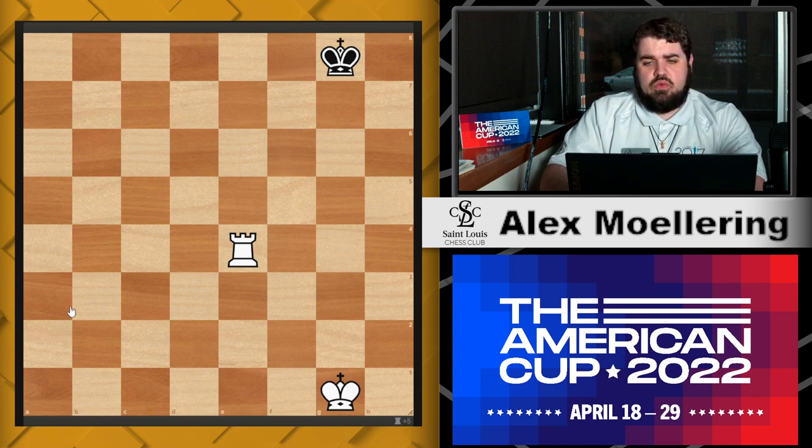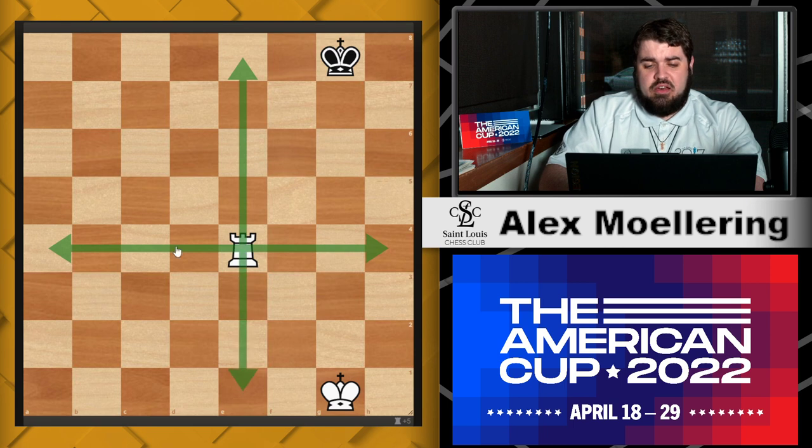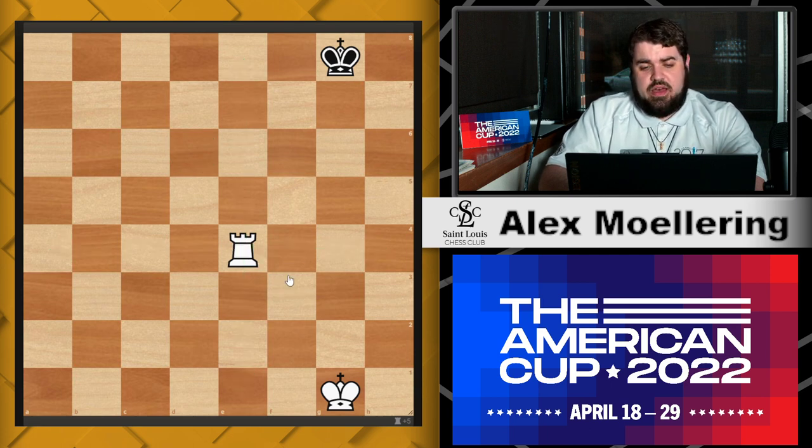We are going to get started with the Rook. Just the real basics: the Rook moves along all of the vertical and horizontal lines. No diagonals, no weird knight jumps. But it's a very powerful piece. However, it can be a little clumsy if you don't know exactly how to use it.